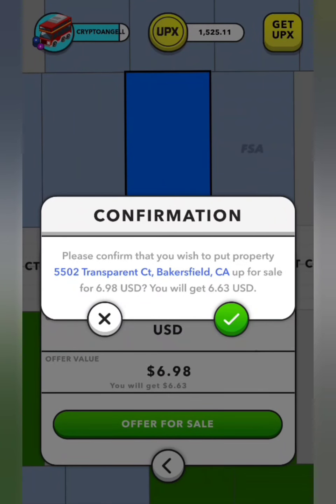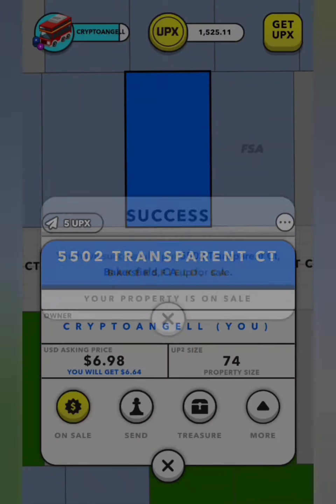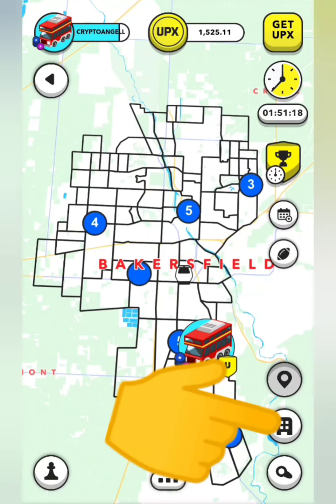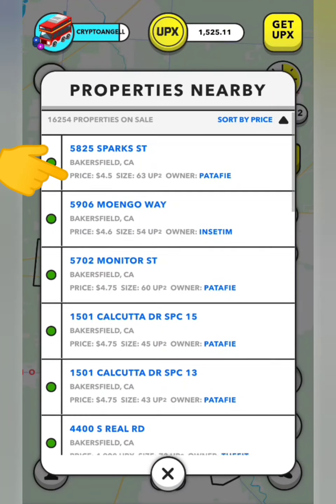So we put this house up for sale for $6.98 — it's pretty expensive and we're not expecting to sell it for that price. We'll look into the prices and adapt it to what the neighbours are. The way we're going to find out the prices is very simple: we'll go into the main page and click on the little house button here, and you'll see all the properties in the whole game and the prices you can get them for.